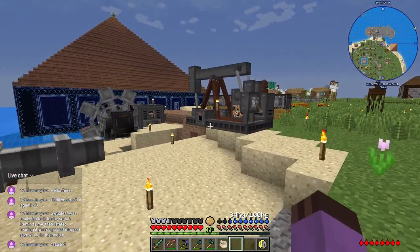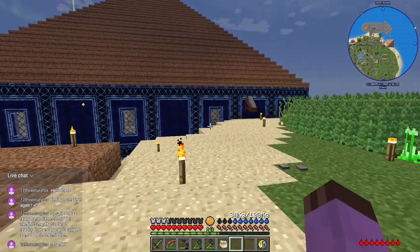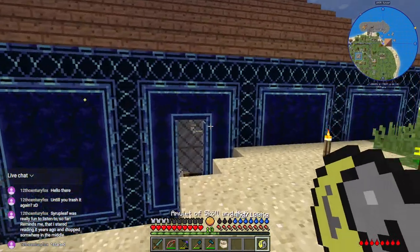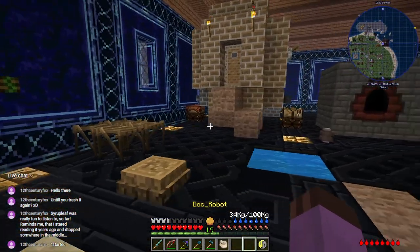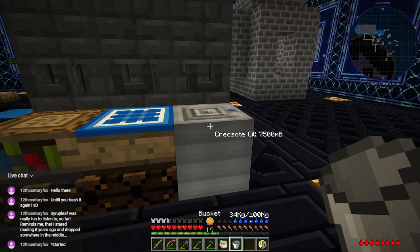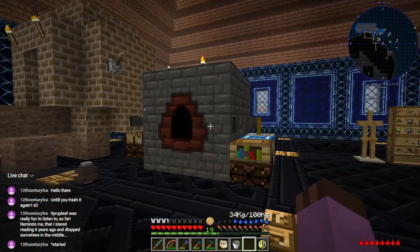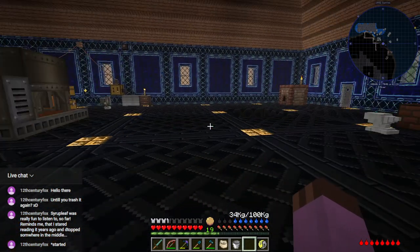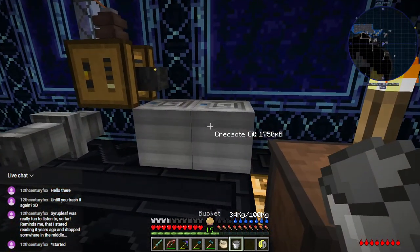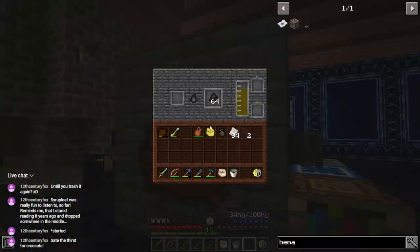I don't use creosote that often, but I do use treated wood fairly often. I'm going to need lots of treated wood fencing for the storage system — maybe I should automate creosote oil sooner or later. I'd need to build a bunch of coke ovens, but I won't really be able to fully automate creosote oil until I can automate wood or have coal coming in, and both are a little ways off.